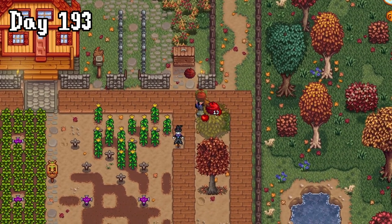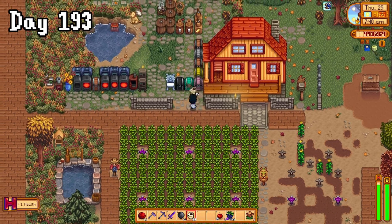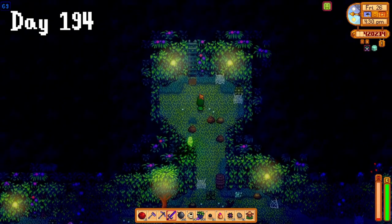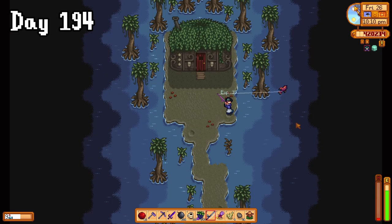On day 193, I misclicked. How did I do this again? I didn't fix it yet though — I just had a coffee to drown my sorrows. Then it was back to the new mines to make some more progress, which continued into day 194, but I had to leave on floor 69. Nice. Because I almost died. So I went home to collect my truffles and then went fishing for the voicehaven.